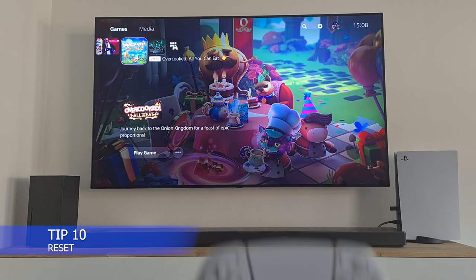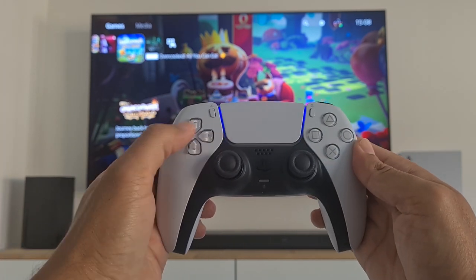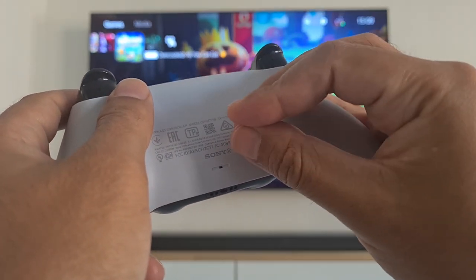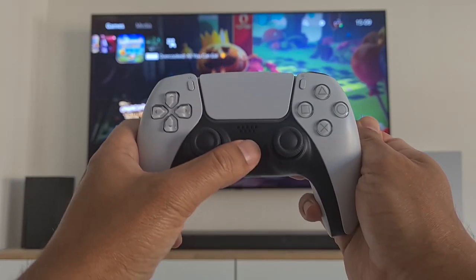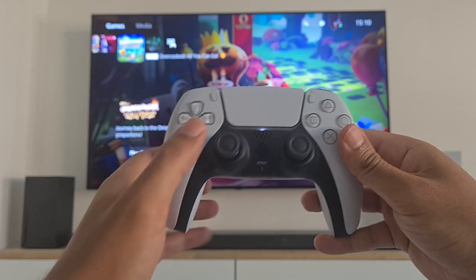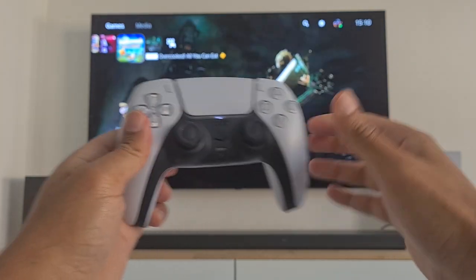PlayStation 5 tip 10: Reset. Is your DualSense not working even when it's charged? This might help. Take a small pin, look for the tiny reset hole, and press it — your controller will be reset and disconnected. Press the PlayStation button on the DualSense again, and now it's connected and should work as it should. Panic mode avoided.